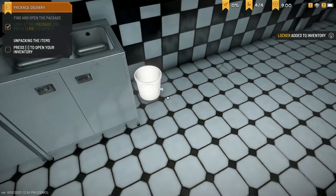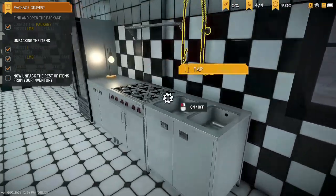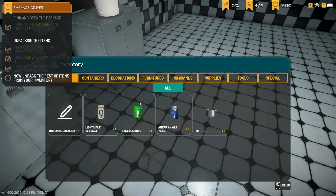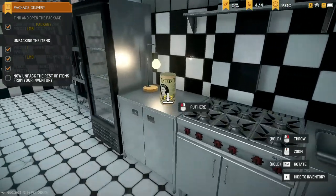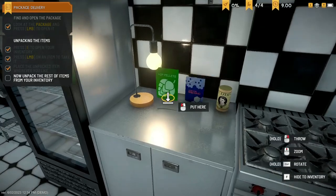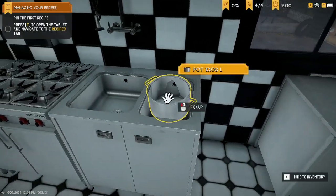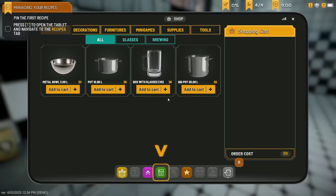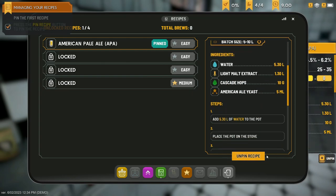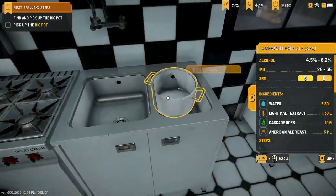Let's unpack the rest of the items from the inventory and put things down. We've got some hops — we're going to need those. There's a pot here. Let me open up the tablet — this is where we buy stuff. This looks like the recipe menu. We can pin the recipe so it stays on screen. There we go — that's a lot better.